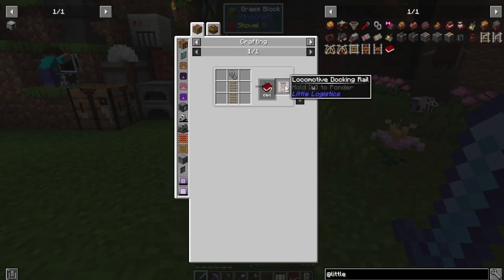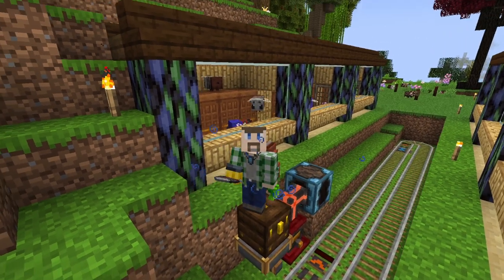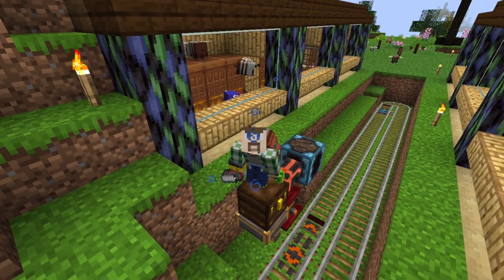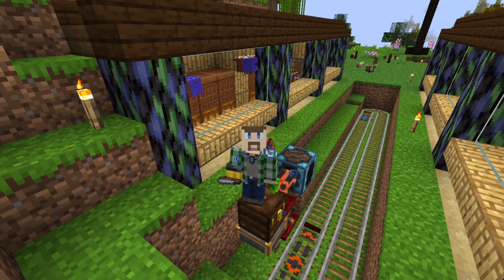Since we have infinite iron at this point, the main thing we need is a vehicle charger, which mostly requires redstone. It also involves train cars which are just metal and wood. We will also need locomotive docking rails to tell the train to stop, as well as a standard activated rail to trigger the hoppers to load or unload. Good news: they're adorable. Bad news: they're broken and there's a bug report in their GitHub.